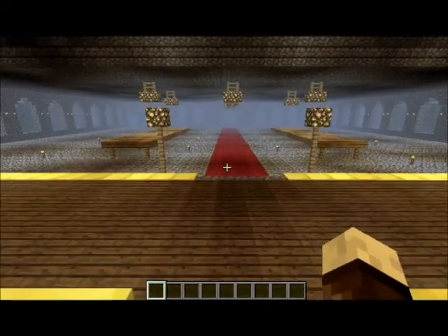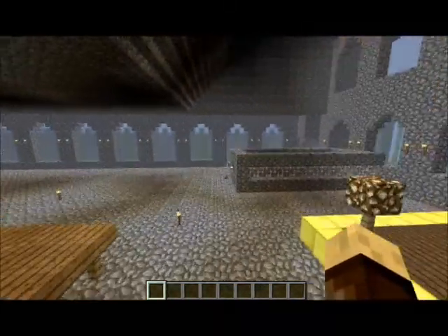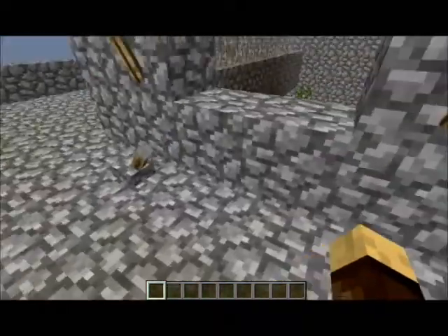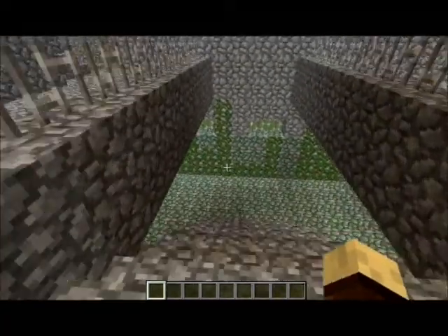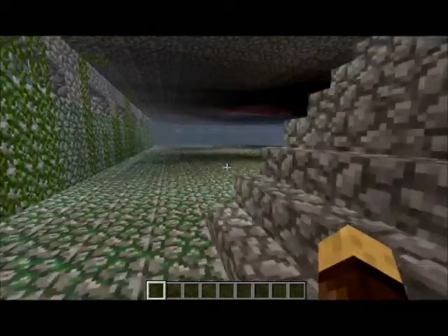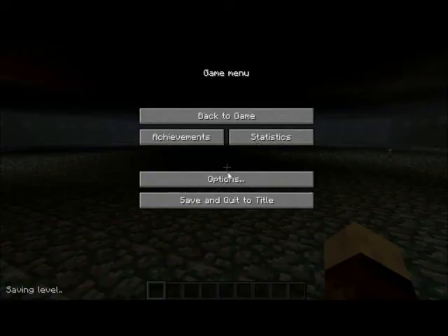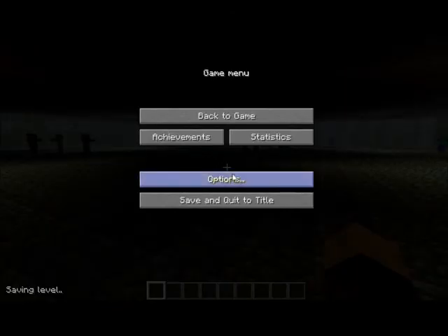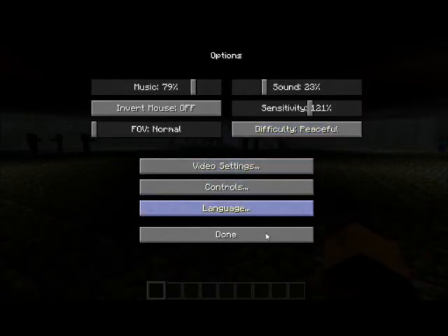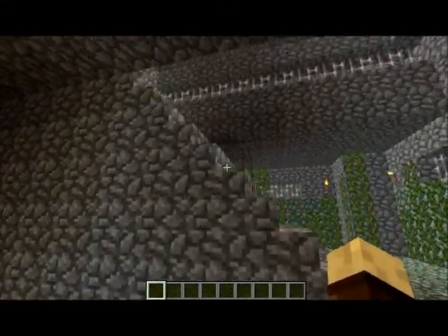I'm just gonna ignore that. It goes up pretty nicely here. Here's the king's throne where he sits, and then there's tables down here. This area goes down into a dungeon — pretty awesome dungeon. I put minimum lights so that if you set it to easy, tons of monsters spawn. It's pretty cool.